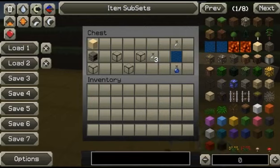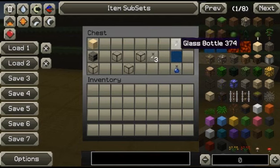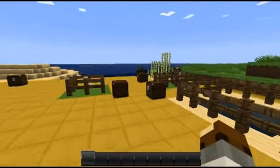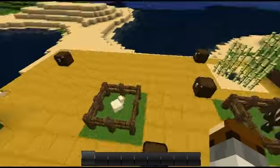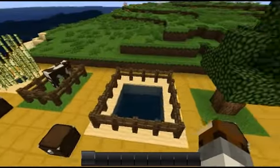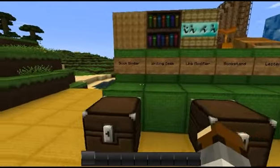Sand, when smelted in a furnace, gives you glass. With glass you can make a glass bottle, and if you right-click with a glass bottle in water, you get a water bottle. So the main resources you need are: sugarcane, cows for leather, chickens for feathers, squids for ink sacks, trees for wood, and sand.